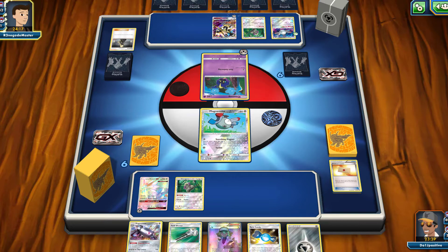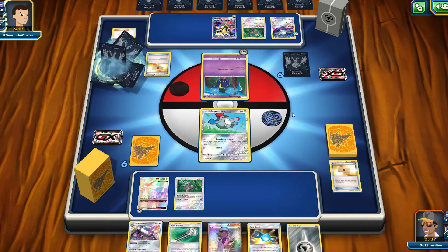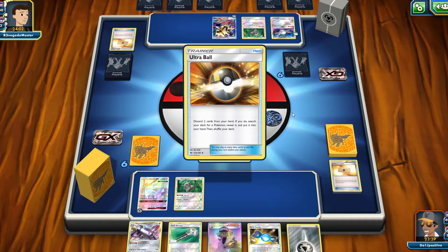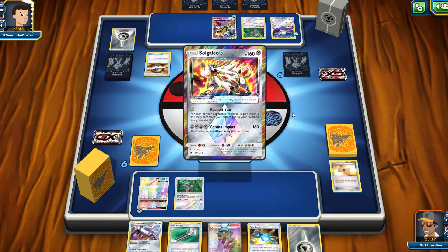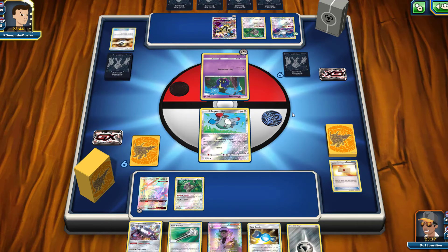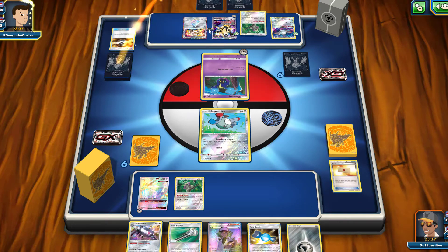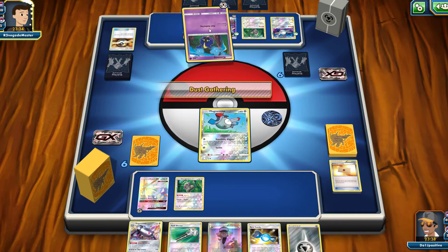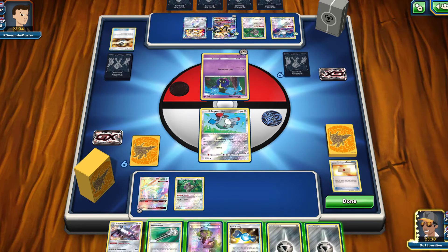They got their own Dusk Mane Necrozma GX up on their bench with one energy. Do they have the Rare Candy? Professor's Letter is up — looks like they have a deck very similar to mine. It's actually a slightly different variation with Solgaleo Prism Star and Metal Frying Pan. Metal Frying Pan reduces damage taken by 30, so I'll need to use my Field Blower to get rid of that. They use Instruct to draw one more card.